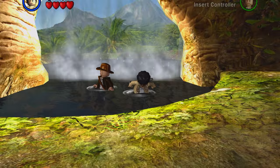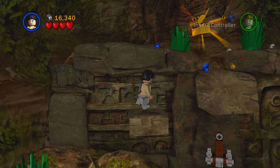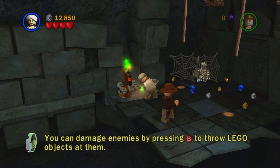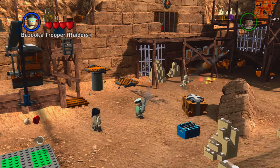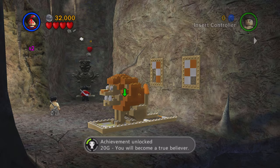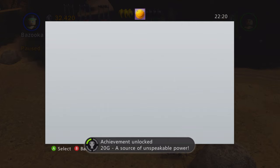With the story done, it was time to move on to step two — playing through all the levels again in free play to collect all the minikits and red bricks. During the first free play level I got several unexpected achievements: one for destroying 50 creepy crawlies, one for digging 50 pieces of buried treasure, one for destroying 50 objects with a bazooka, one for using a foggy statue 20 times, and another for building 250 LEGO objects — all happening very fast one after another.